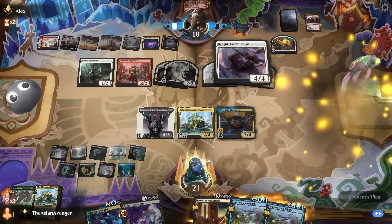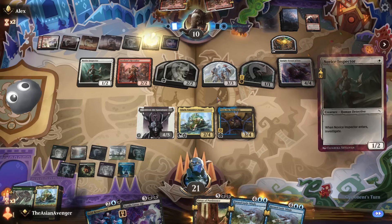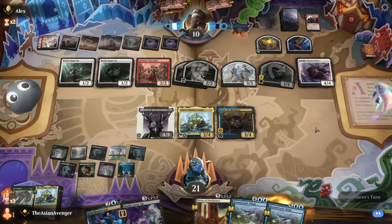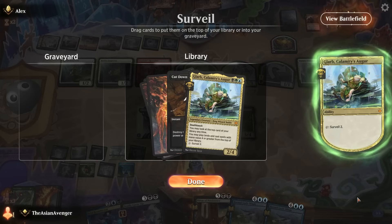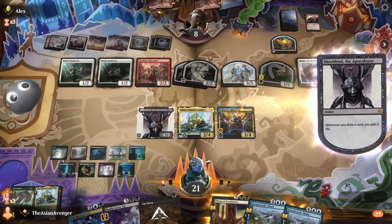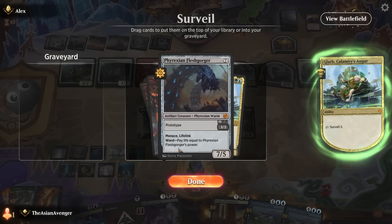Opponent's going to play Knight Errant of Eos — this is actually pretty good for us. They play Imidane's Recruiter. They've got a backup. Come on — this Devious Cover-Up is going to be a blowout if they go for the Imidane's Recruiter. Oh wow, okay. Cut Down's pretty good. I love me a good Cut Down. I'll pick off an Imidane's Recruiter. Let's go ahead and surveil — I kind of love both of these, helps me rebuild the board quick. Let's go collect some evidence.